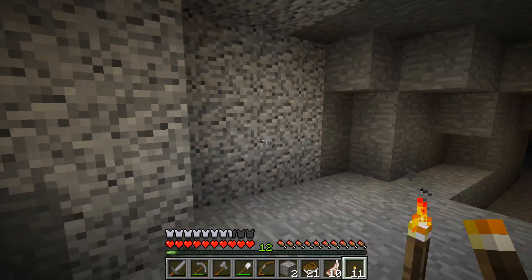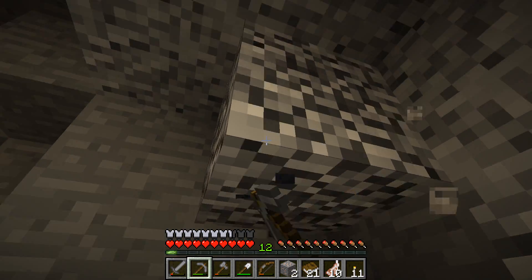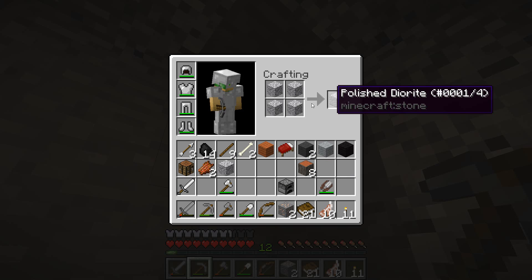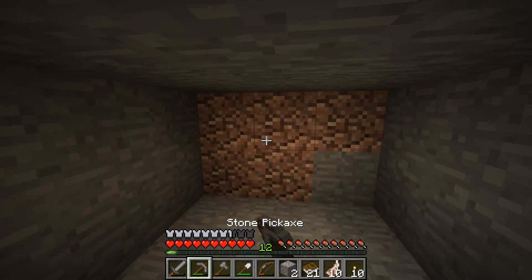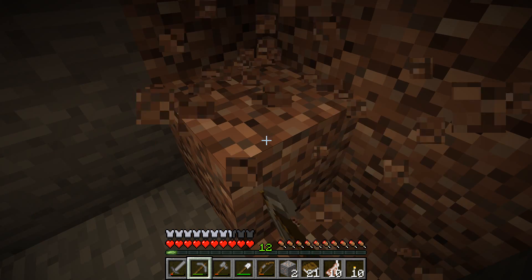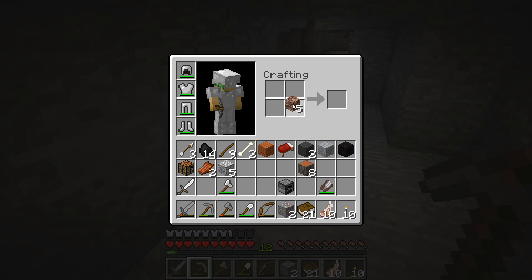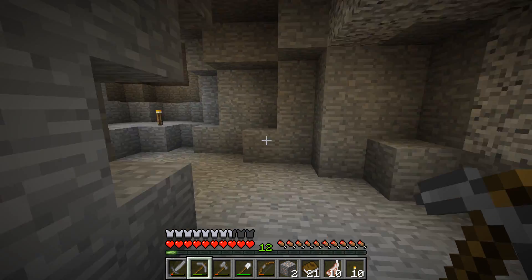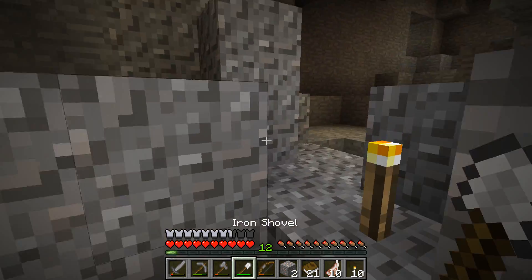Oh, that's right! I forgot — since this is unloaded chunks, we have some diorite. We'll need to come back here and get some more. Which one's this? Granite. We can actually probably put these in our builds because that looks pretty neat. I know there's one more. It's diorite, granite, and... Andesite. Thank you, D-Man. And of course, this just came to a dead end.